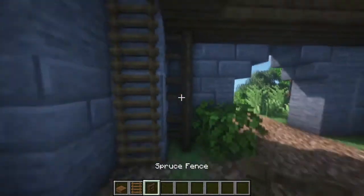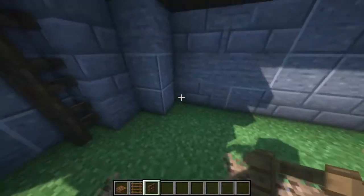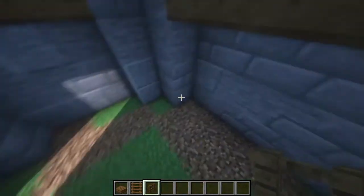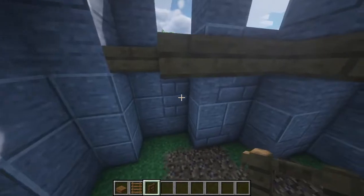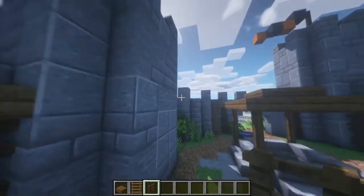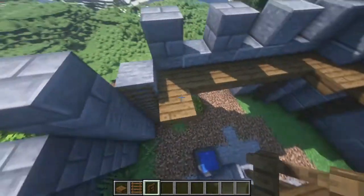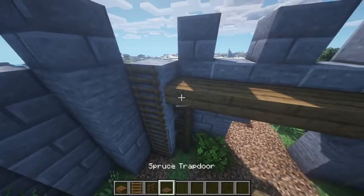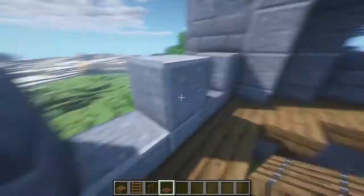I'll do it like this so it looks a bit more supported. Let's add some more of these all the way around so it doesn't fall down. I think that's a pretty nice detail. Maybe replace it with a trapdoor so you can go here and then walk up.